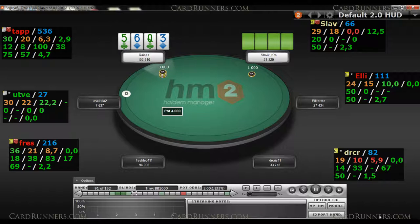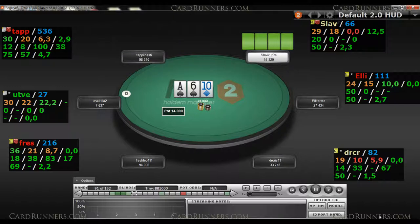Again, a decent double-suited hand to pick on the big blind. He does give me action. Another standard c-bet, and I have to give up against the raise.